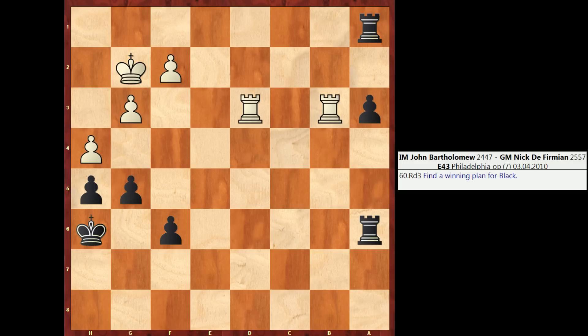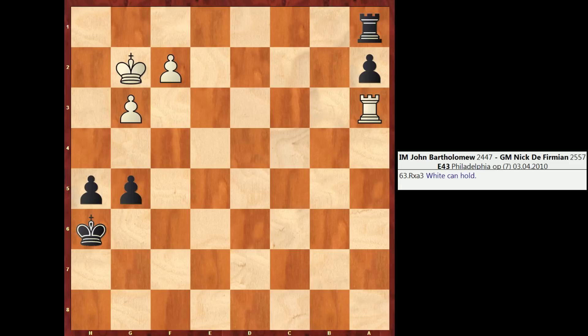But instead of G4, Black could have went wrong by playing A2. This is a good example of why you should not always push passed pawns, and also why general pieces of chess advice are sometimes wrong — you can't just blindly apply every general piece of advice you've heard. If Black had played A2, White can take on G5, trade a pair of pawns, and then play Rook A3.